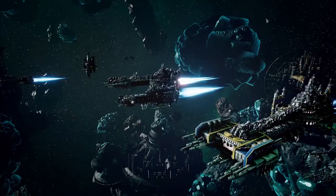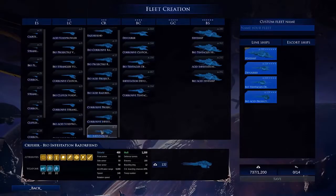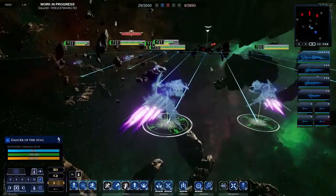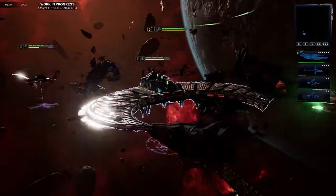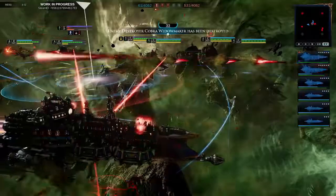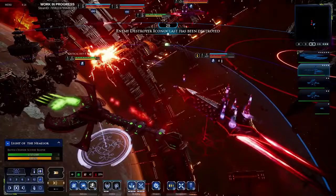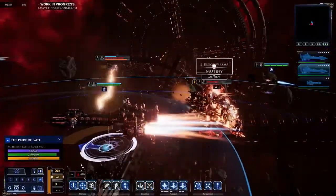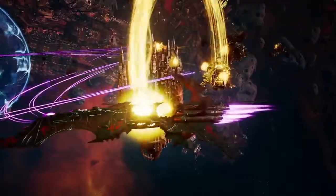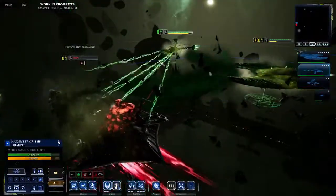Welcome to Part 2 of our Battlefleet Gothic Armada 2 Battle Overview. Today we'll show you all the destruction wrought as the space battles of Warhammer 40,000 reach their crescendo — ships begin to tear apart, and the cold void hungers for souls. We've seen in Part 1 how your ship's devastating weapons can obliterate an enemy fleet, but brute force isn't the only way to bring them to their knees. Targeting their crew and sapping morale is just as devastating. Terror weapons, close assaults from teleporting troops, or particularly disastrous weapons fire and the loss of allied vessels will all panic the crew of affected ships.